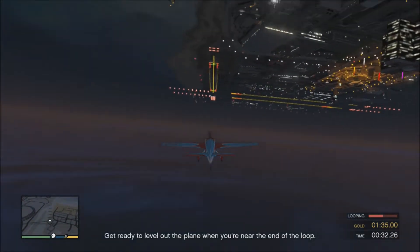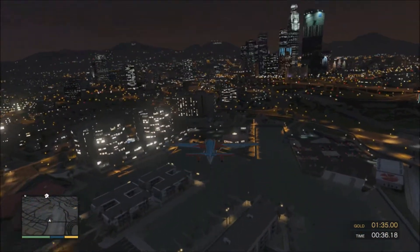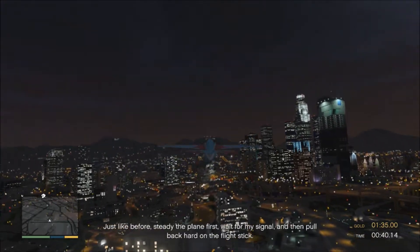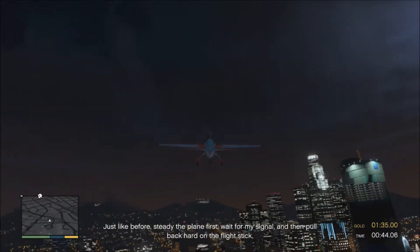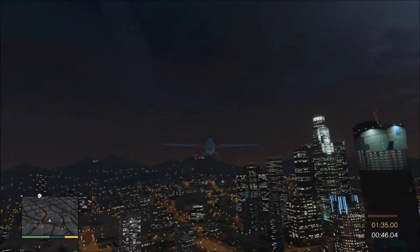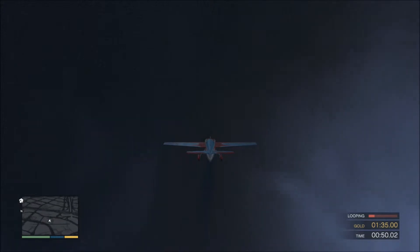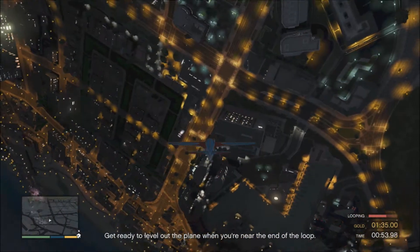Get ready to level out the plane when you're near the end of the loop. That wasn't too bad for a rookie — let's try it again. Just like before, steady the plane first, wait for my signal, and then pull back hard on the flight stick. Okay, perform an inside loop. Get ready to level out the plane when you're near the end of the loop.